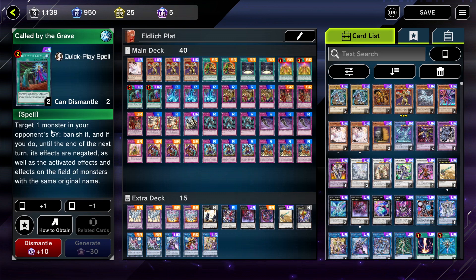Last for the spell cards, we've got Called by the Grave. This is also another staple I highly recommend running two of — it is limited to two. You can target one monster in your opponent's graveyard and banish it. Especially once you get to the platinum level, so many of these meta deck monsters play out of their graveyard, and it's an absolute pain — especially in a mirror match. This card is an absolute must.